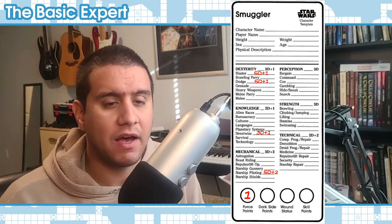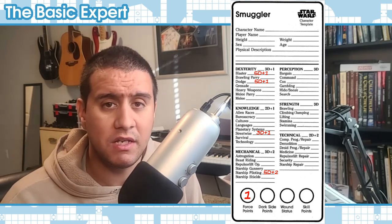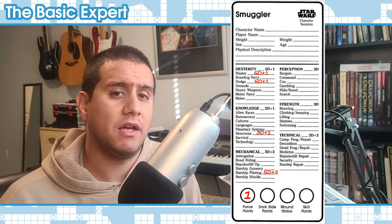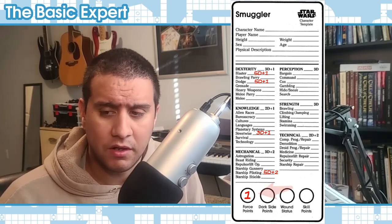Character creation is very simple and very fast. You pick a template, add your 7D with no more than 2 per skill, and you're good to go. All characters also start with one Force Point.